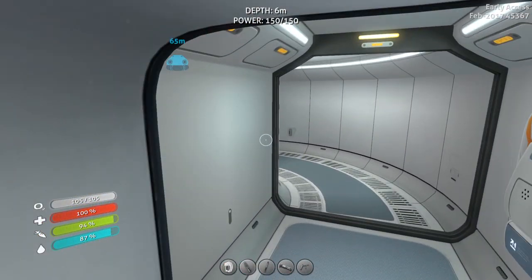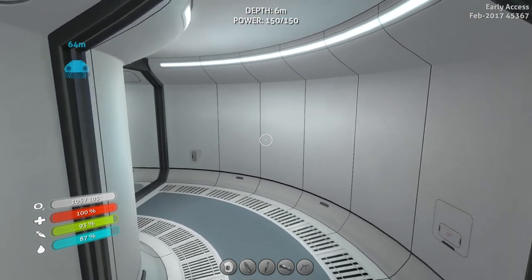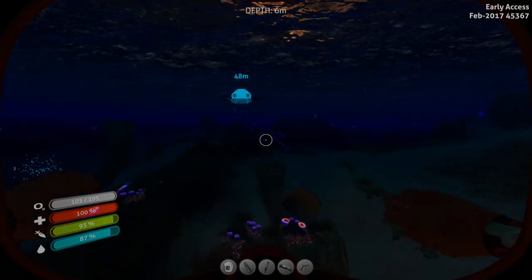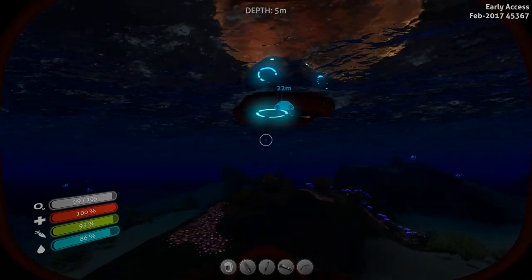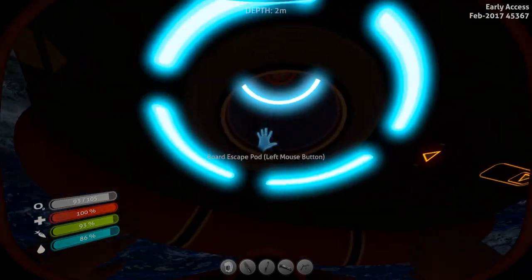Another thing I've done is build the repair tool and I've repaired the systems on board the escape pod, so I have a working radio there. Just a few moments ago I got an icon indicating a radio communication has come through from the escape pod, so we're going to go over there, find out what it is, and see where it leads us.